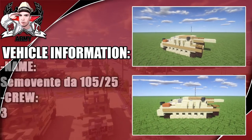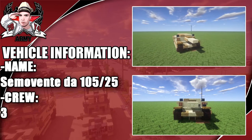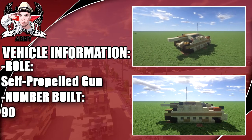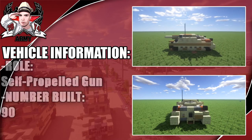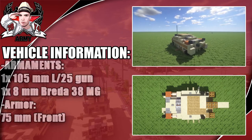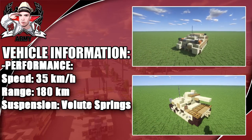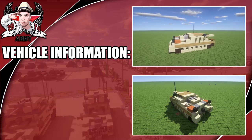Hey guys, welcome back to another Minecraft World War 2 vehicle tutorial. In this video we will be building the Semovente Da 105-25 with a crew of 3. Its dimensions have a length of 5.10 meters — not a very big vehicle. Its role was a self-propelled gun and 90 were built. Armaments include a 105mm gun and one 8mm Breda 38 MG. It used a Fiat engine with 192 horsepower and a max speed of 35 kph. Enjoy the tutorial.